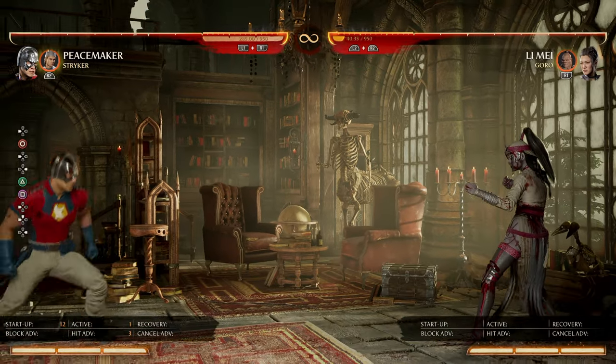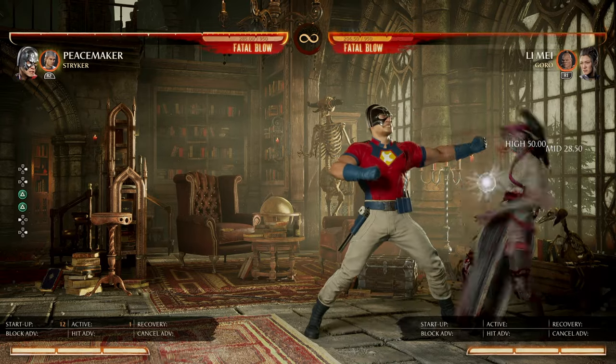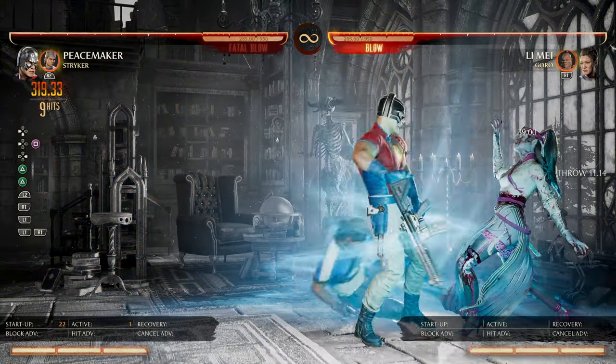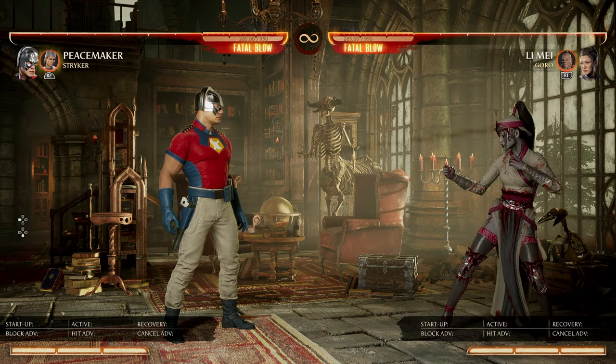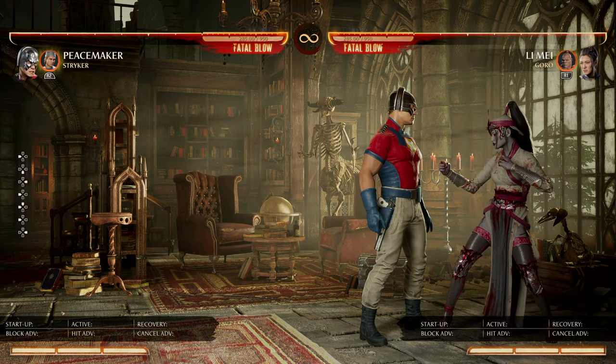Now you can get stuff like this going — boom — that's like 90% sequence, and that was super unoptimal. Or you could do something like this — boom — boom — into Fatal Blow. Now they're dead. I'm super unoptimal with them, so I'm sure people can find sequences that kill way quicker than what I got.